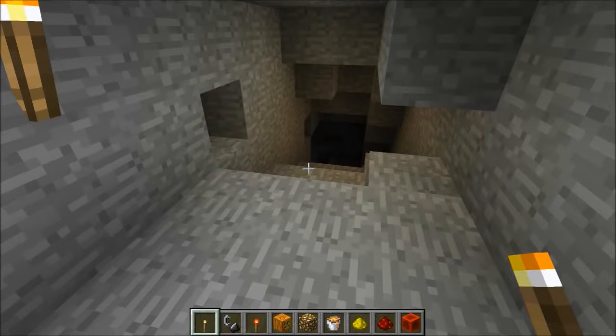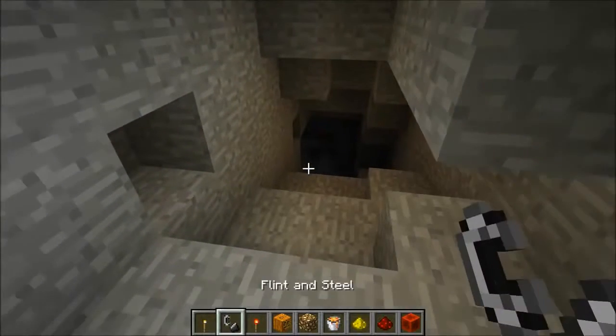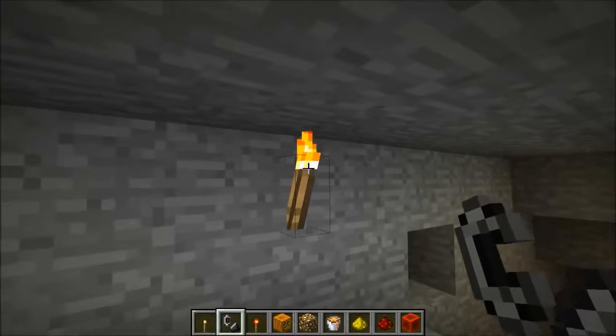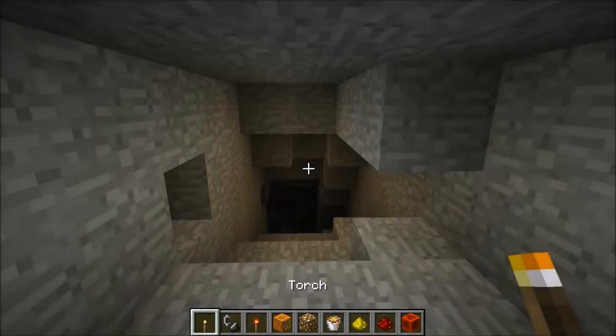Hey, what's up guys, it's Pat, and welcome back to another mod showcase. Today we're gonna take a look at Dynamic Lights. This is a very simple mod but it's extremely useful — you can actually use your light sources if they're in your hand and not on the wall. This torch right here, I don't need it on the wall anymore. It's very dark, all I have to do is switch it to my hand and I can see.